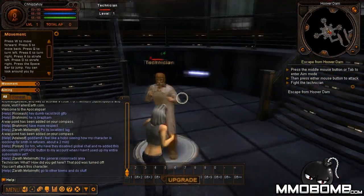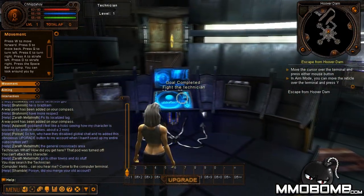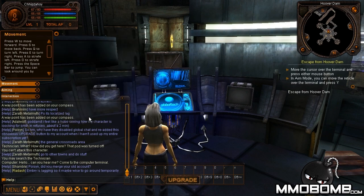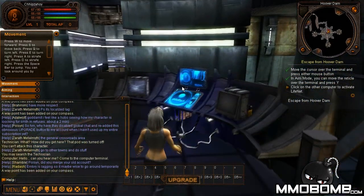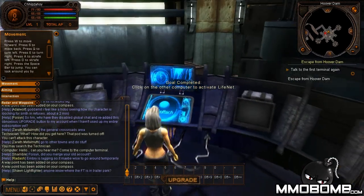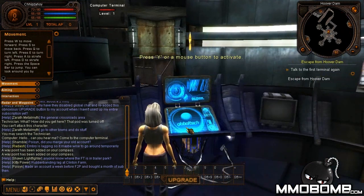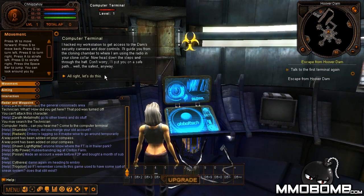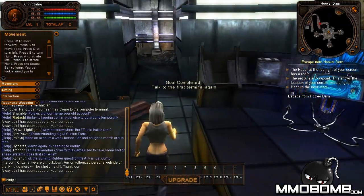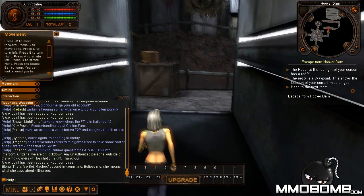You press Tab to initiate combat mode. I'm punching out this technician — I'm 1-0 in my professional boxing career. There is a story in this game: it's a post-apocalyptic setting where a virus called the Shiva Virus, which originated in Pakistan and India, basically tore the world apart and not many people are left. I really like the post-apocalyptic setting. This game is like a cross between Fallout New Vegas and Borderlands.